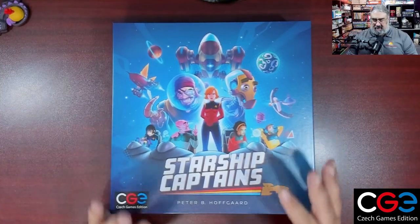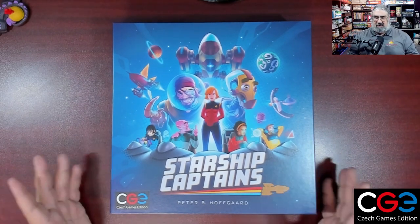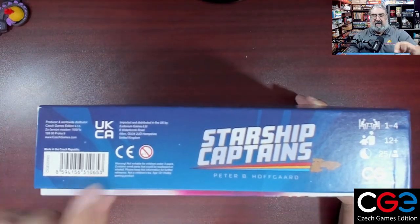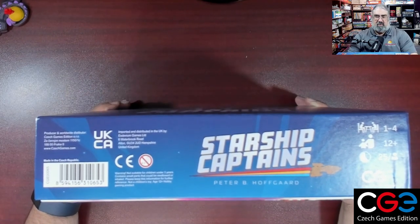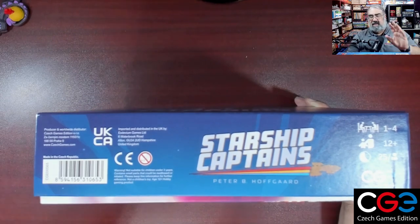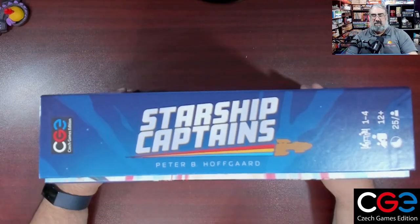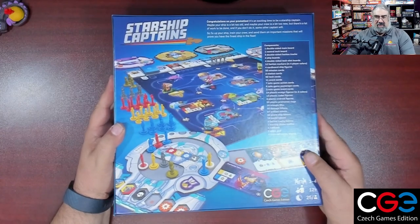So first step is cracking the shrink — note this is not a how-to-play in any way, shape, or form. Here is my copy of Starship Captains with the shrink off. I gotta say, striking cover — I do dig that, and the three colors here should be familiar to most people. One thing to note right now: the box does not stay closed, but that's because there are punch boards in here. Once we remove the punch boards it will shut, which I actually appreciate.